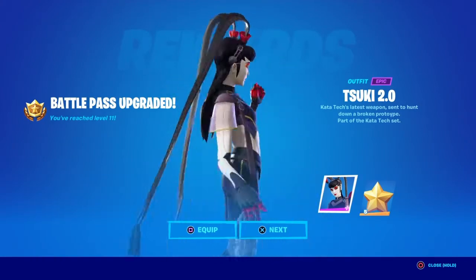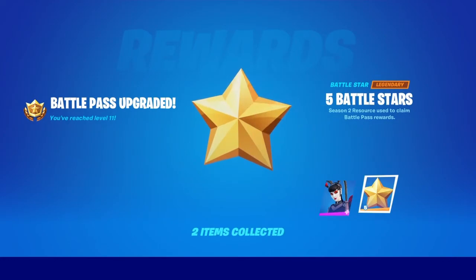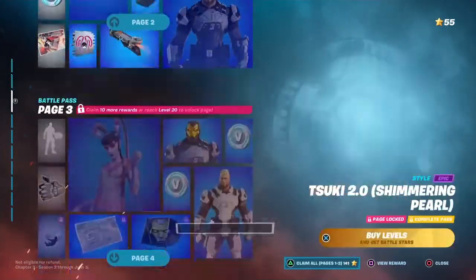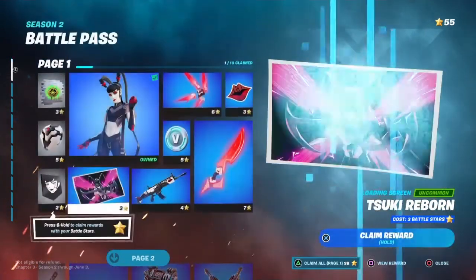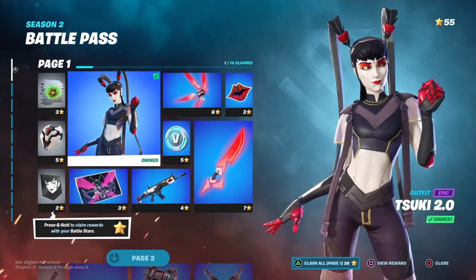And of course with the level 1 skin, we got this girl. So we can take a look at the Battle Pass. I'm already level 10, so I already have Gunner's Page Unlocked, but I'm pretending like I didn't see that yet. So of course we have ourselves the level 1 skin.